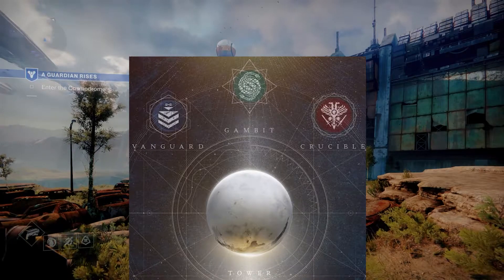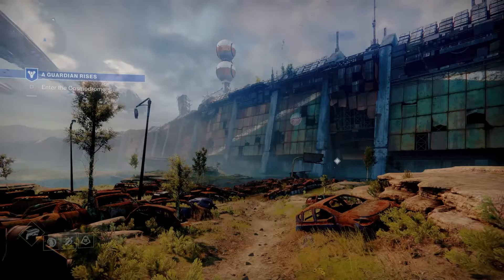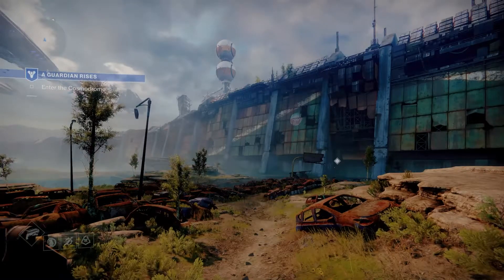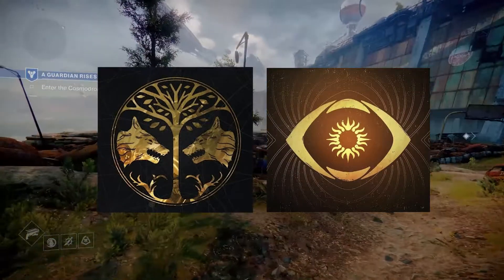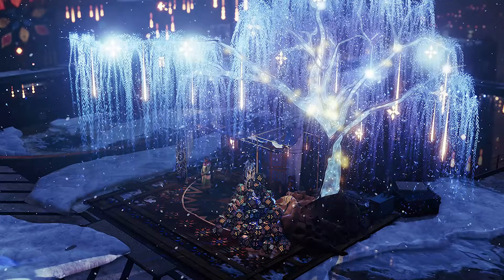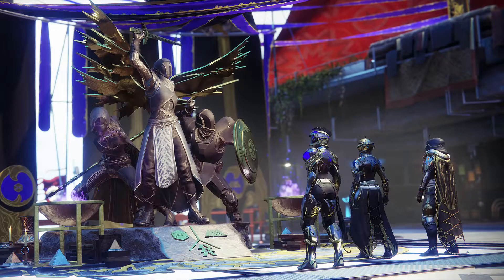Participating in three crucible matches, three gambit matches, and three strikes weekly will grant you three pinnacle drops per week. Also activities like the Iron Banner and Trials of Osiris offer pinnacle drops, and seasonal events like the Dawning, Guardian Games, Solstice of Heroes, and the Halloween event, Festival of the Lost.